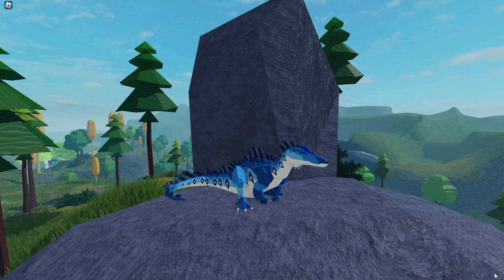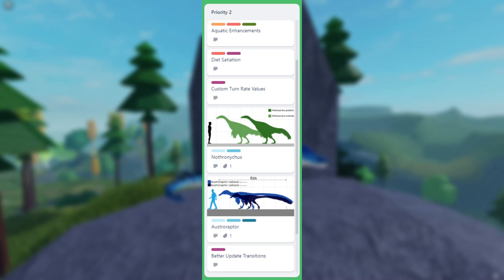Besides confirmed features, some new dinosaurs have been announced. Looking at the Priority 2 section of the Trello roadmap — I'll post a link in the description — we can see two new dinosaurs. There's the Nothronicus, which is a kind of relative of Therizinosaur, and then the Australraptor, which is a Dromaeosaurid raptor that's actually pretty big — near the same size as Utahraptor, though lighter.